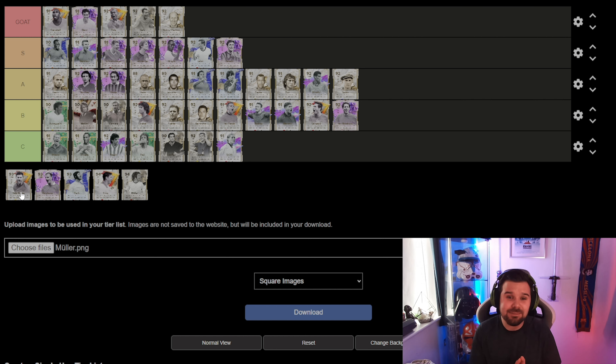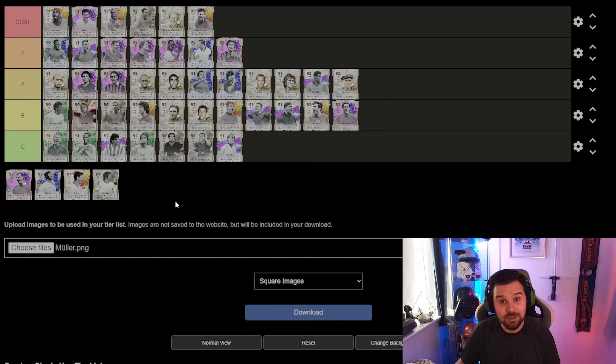Xabi Alonso is one of the best CDMs on the game. He's got intercept plus and long ball plus. I have him in my starting team — he is class, absolutely class. He's strong, he wins the ball back, and then he can play a 50-yard pass straight into my striker in one pass and they're in. For a center mid slash CDM under 500k, he's going in the goat tier — might be a bit controversial but he's going in the goat tier.